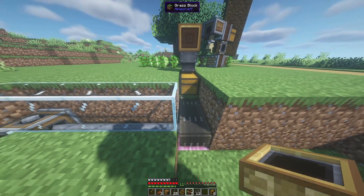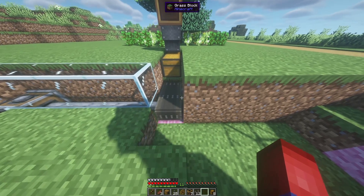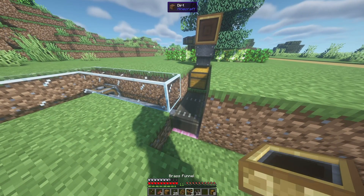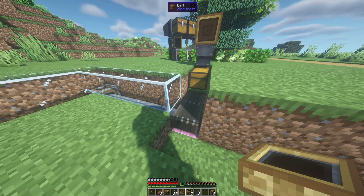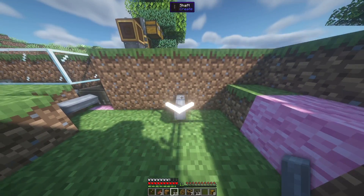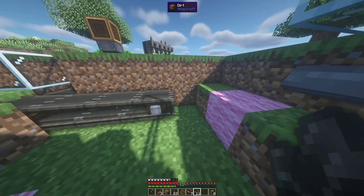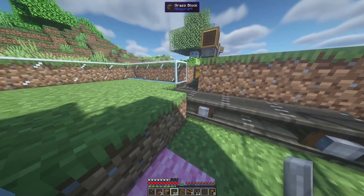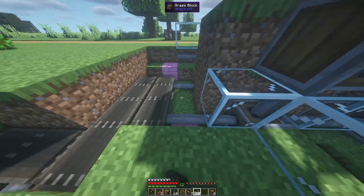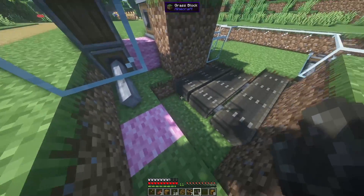We're going to place a brass funnel on that chest but hold off for now. These brass funnels — you could get away with a couple being andesite funnels. I'm using brass funnels so that in the future if you'd like to add filters, it's as simple as placing a filter on the brass funnel. Our next step is to take a shaft and place it about three blocks away, then take our mechanical belt and place it. We'll take one more shaft, place it one block in and two out, then take our mechanical belts and place three side by side — this will be our way of separating items.